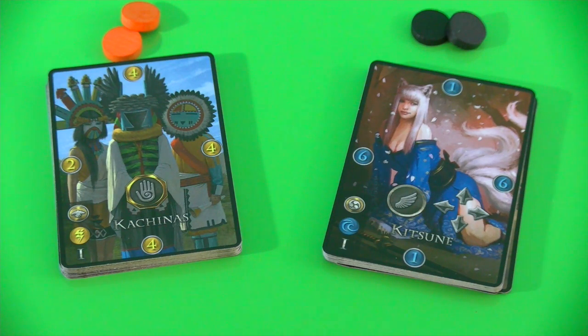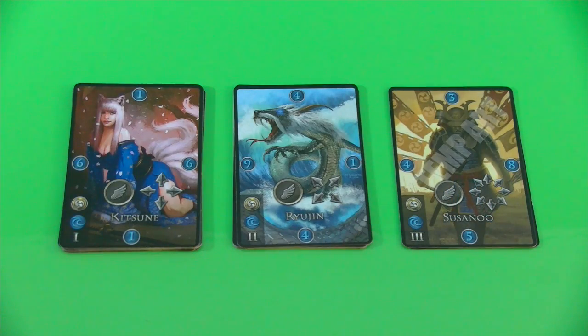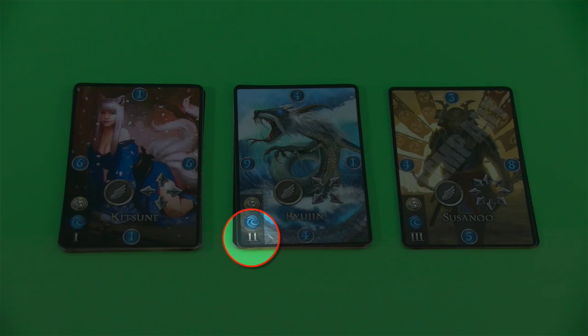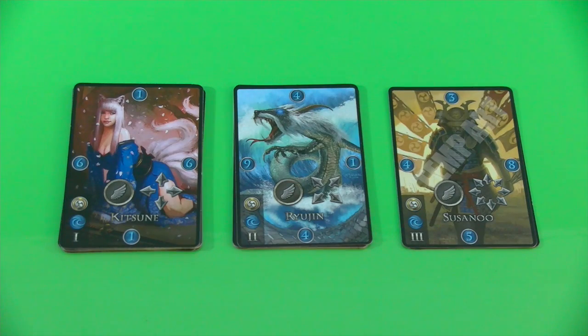Let's dive into the setup and some demo rounds of Immortal. I decided to walk you through some rounds of a two-player game with the Japanese and the Native American Pantheons. The players choose a color — here we have Black and Orange — and then we prepare the decks. Each pantheon consists of exactly 18 cards: nine level one cards used for act one, six cards for level two and three for level three, used in act two. Players shuffle their nine level one cards and draw five as their starting hand.